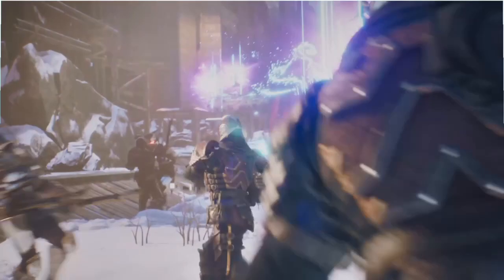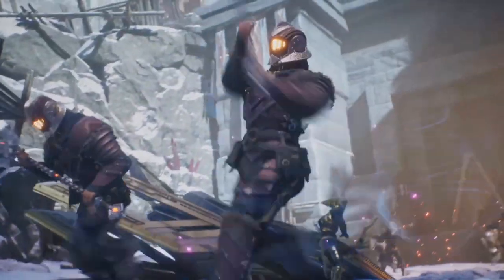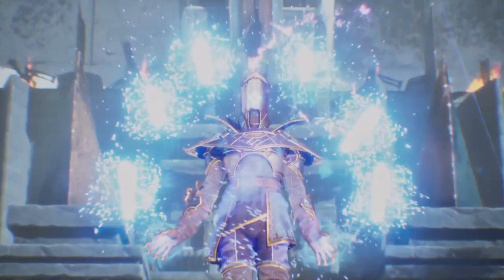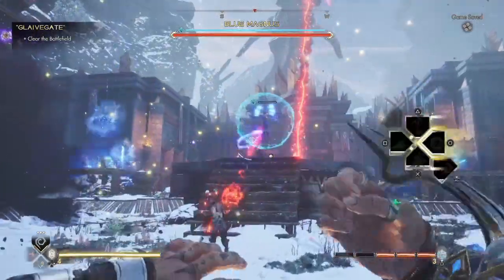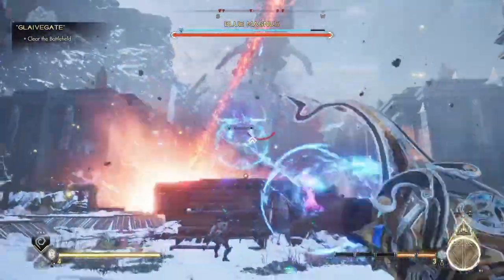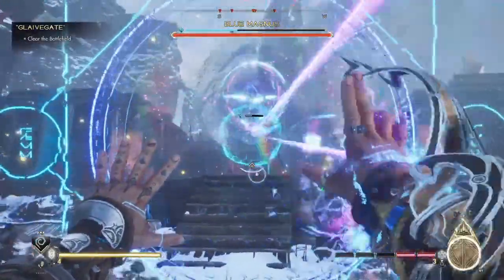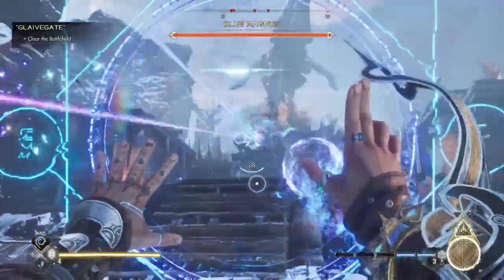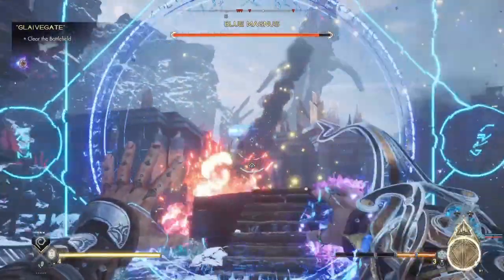We took on the green Magnus, we took on the red Magnus — today it's time to face the blue Magnus in Immortals of Avium. What's up YouTube, Zero here, and today I have the boss battle against the blue Magnus. Because it's the blue Magnus, he's going to have a blue shield, so break out your blue spells — that's going to be the best way to whittle down the blue Magnus's shield.